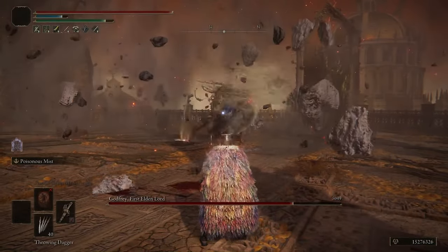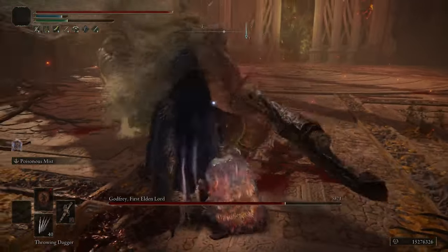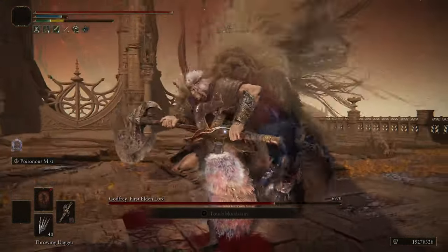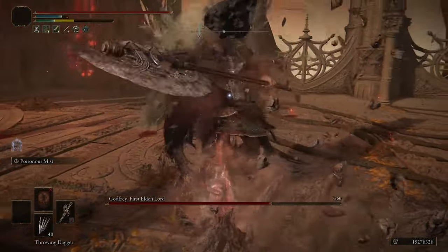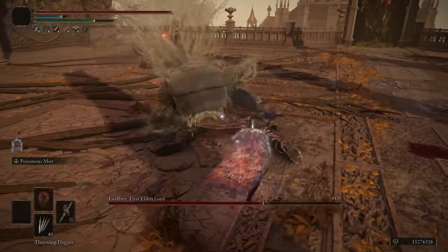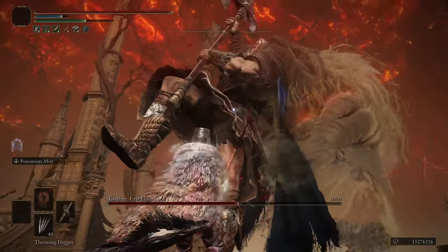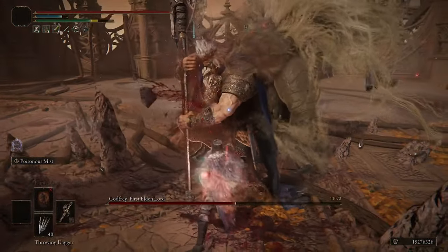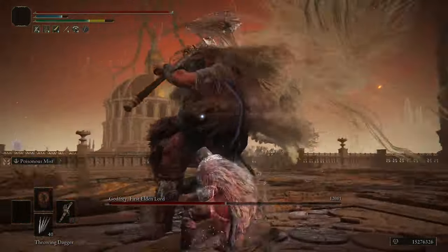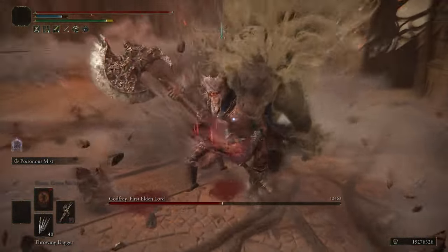In phase 2, I tried to get a poise break on him — it's better to hit him a bunch of times instead of getting one big hit with the riposte. Dodge his roar thing, get a few more punish hits in. At this point his health is low enough that you can just let the rot and the poison bring him down to phase 2 if you want, but I keep up the pressure just to make it a bit faster.